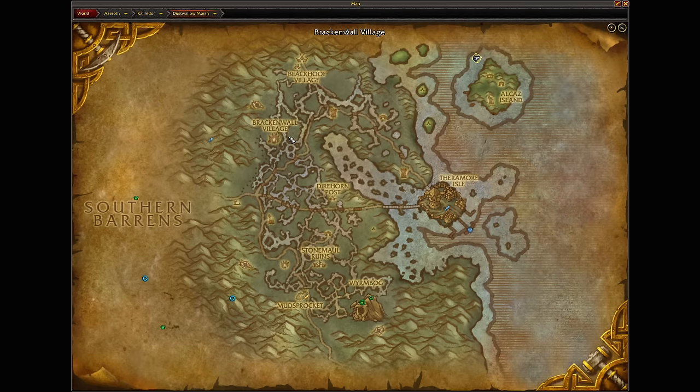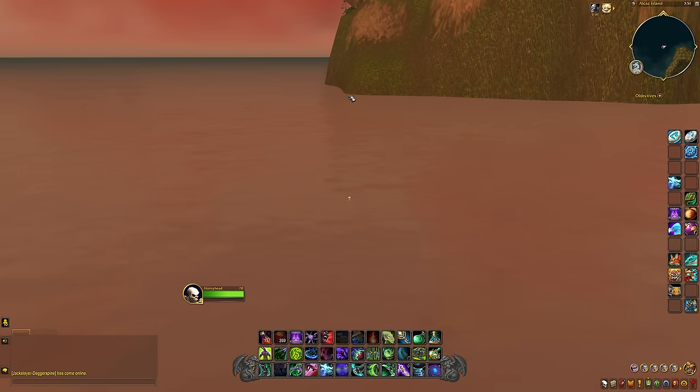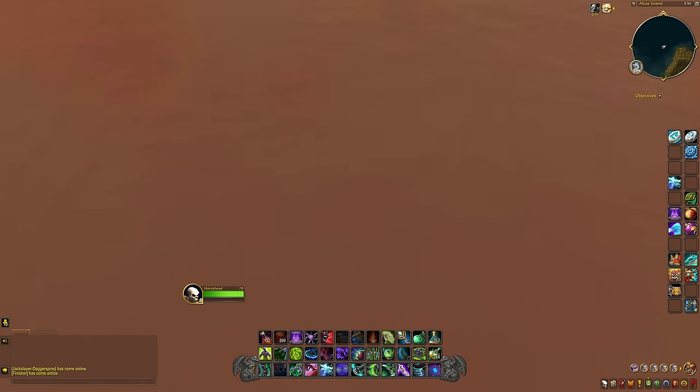What you're going to want to do is be out here, heading up north of the island. It's a little bit tricky because you've got to follow a certain path. We're going to mount up on our Fathom Dweller and go underneath the water here.